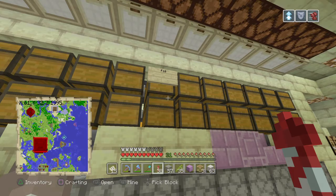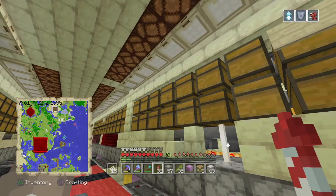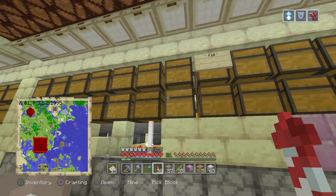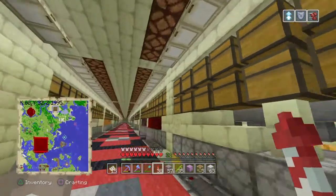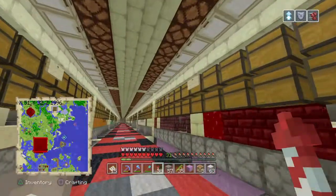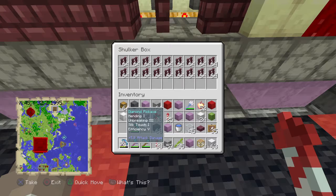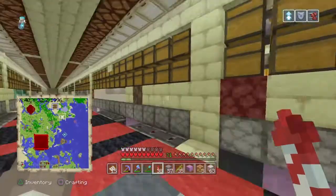We have a spreadsheet with all the different items so someone can jump in, search for a particular item, and it'll say it's F7 — okay, there's F10, we just go here, F7 over there — and then grab the item out of the shulker box.